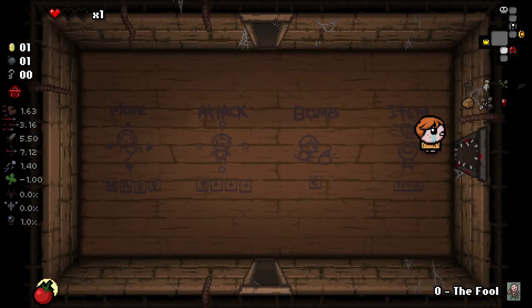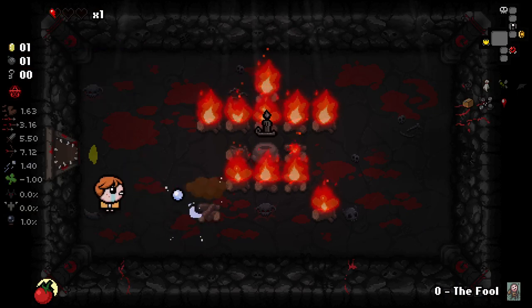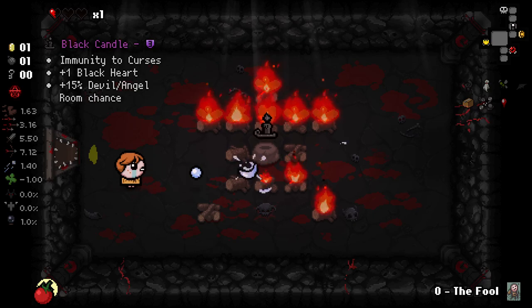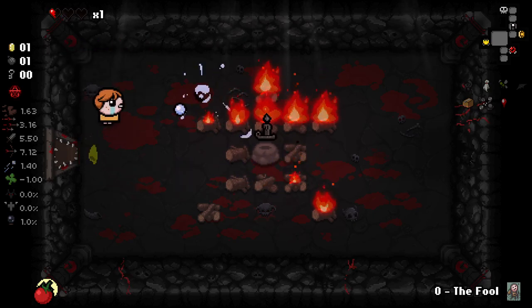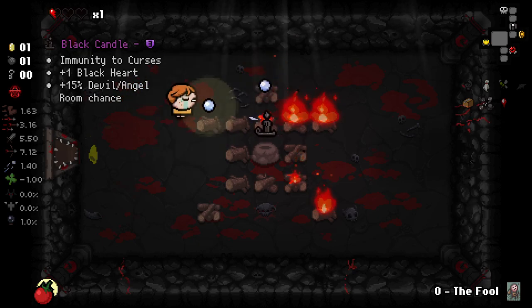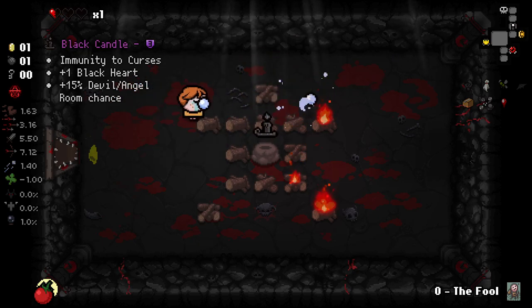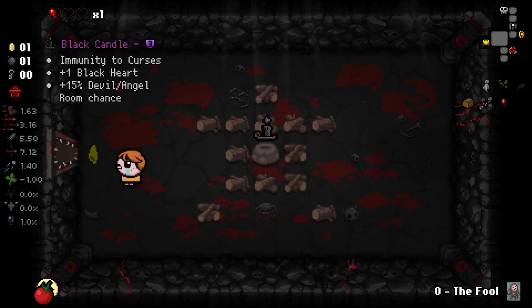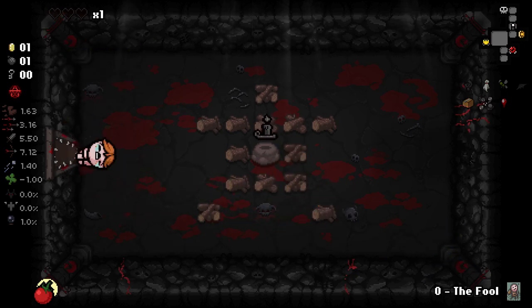We can go in here. I'm going to destroy these fires quickly, just to make sure I don't die as Lazarus Risen when I come back. I only want one fire available to me. We've got this really good trinket as well that's going to give us a nice bit of Godhead to work with. I accidentally destroyed them all. Anyways, we can do this. So now we can come in here.